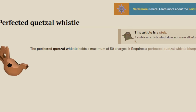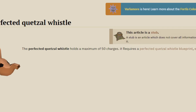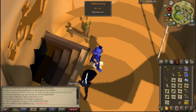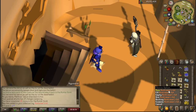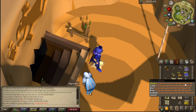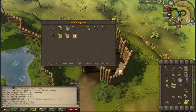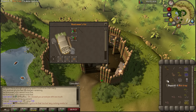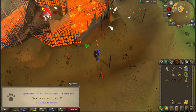It seems the enhanced whistle is not the highest - there is a perfected one that can hold 50 charges. Oh wait - is that a collection log slot? That's a kit. I got a huntsman kit! And also got the perfected whistle blueprint on the last one! I bought one of each item from the hunter shop - now if I view the huntsman kit I can put a box trap, butterfly net, and jar in it.